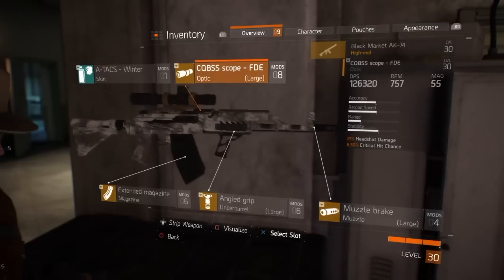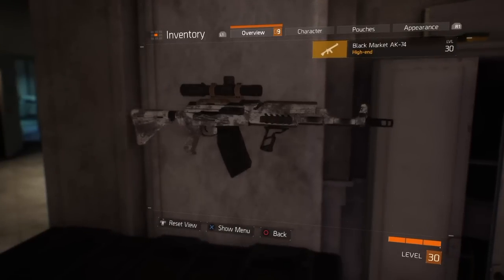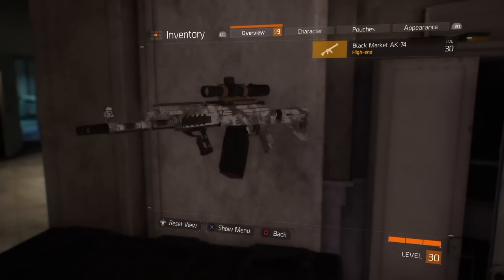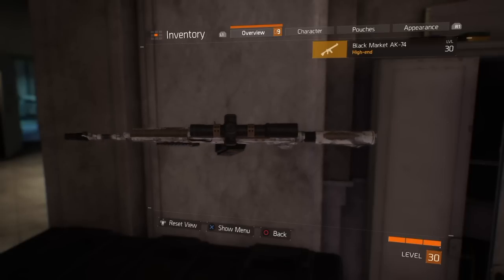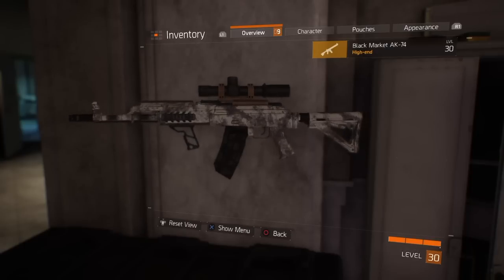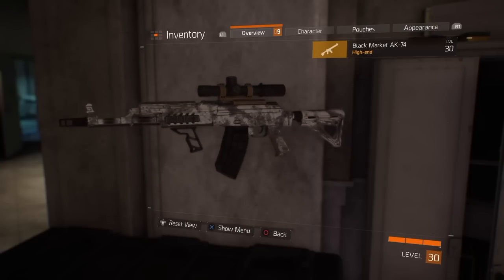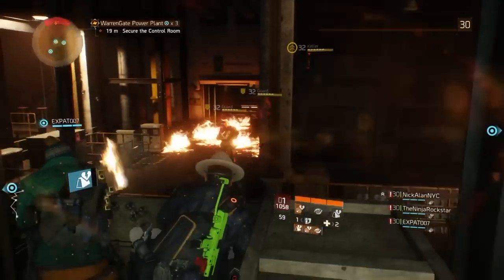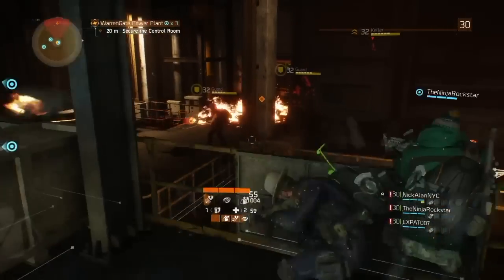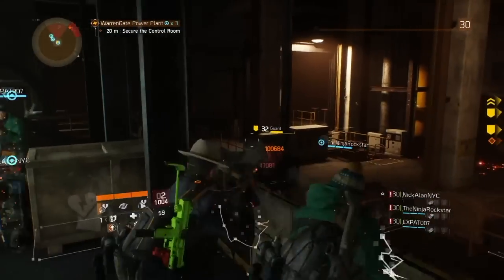I'm using them on my Caduceus — which I don't really like because I got a bad roll — my Vector, and a new Police MK-17 scout rifle. There's so much customization. There's a CQBSS scope and a large muzzle that the vendor has the blueprint for this week. On my scope I get 21% headshot damage and 6.5% critical hit chance. On my muzzle I get 31.5% stability and another 6.5% critical hit chance. The underbarrel gives me another 31% stability.